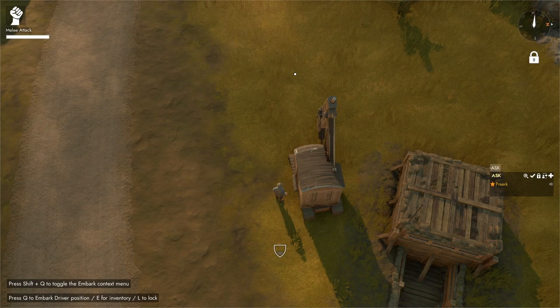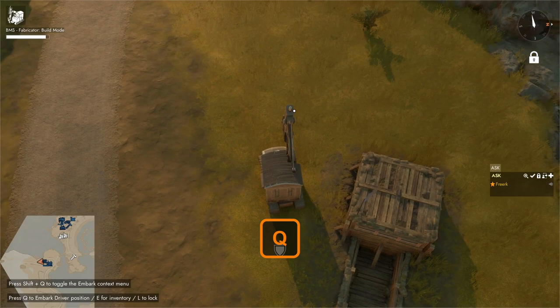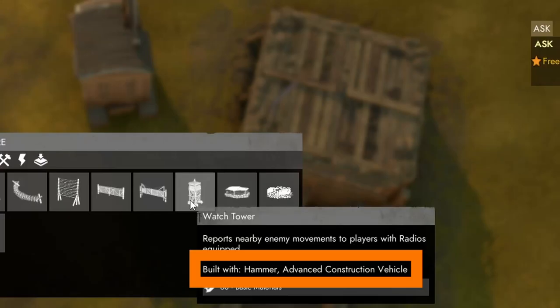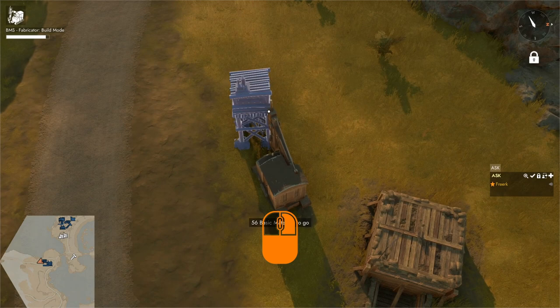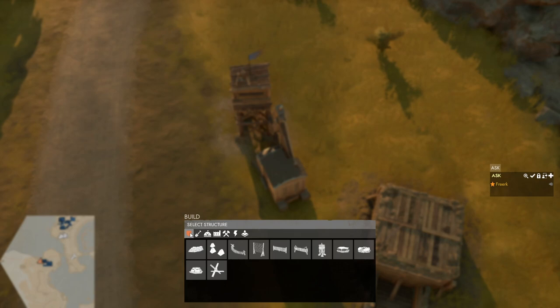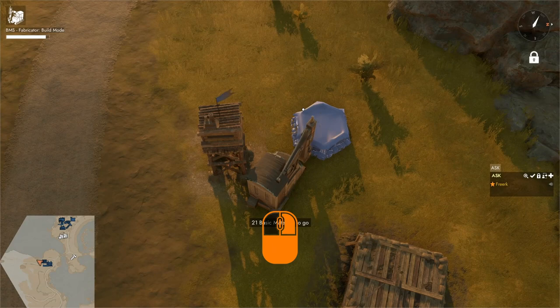With the ACV we can also build structures from the defense category. Make sure basic materials are in the ACV's inventory, hop into the driver's seat, press B to open the build menu, and go to the defense category. For example, the watchtower can be built — left click to get the blueprint under the cursor, left click again to place it, drive the ACV up to the blueprint, and hold the left mouse button to hammer in the basic materials. The same process applies to pillbox variants like the rifle pillbox.